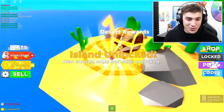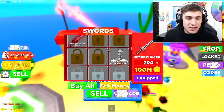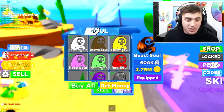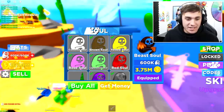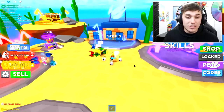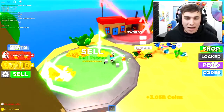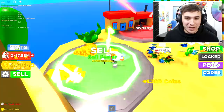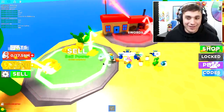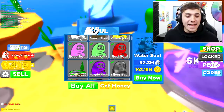Kapow! Let's grab the desert rewards — not much but it's something. Let's buy all the swords we possibly can. The next one is 100 million which is a lot. We also need to buy souls, so let's buy all of those. We managed to get all the way to water soul, which is pretty impressive. Now we're making billions every single time we sell — this is insane! Also, I just killed the piece of cheese that killed me earlier.